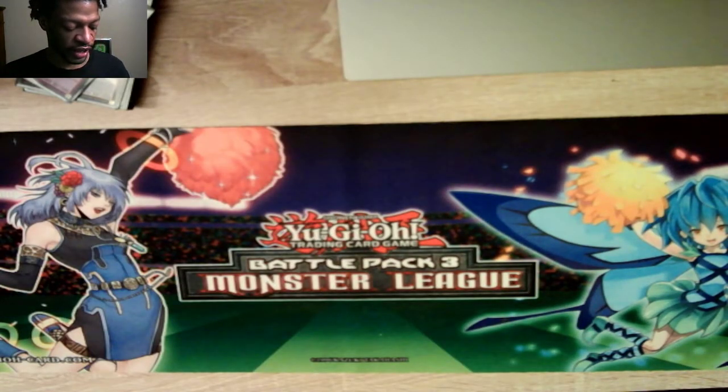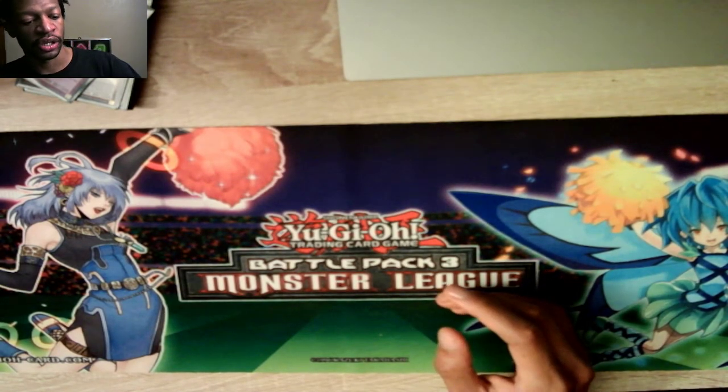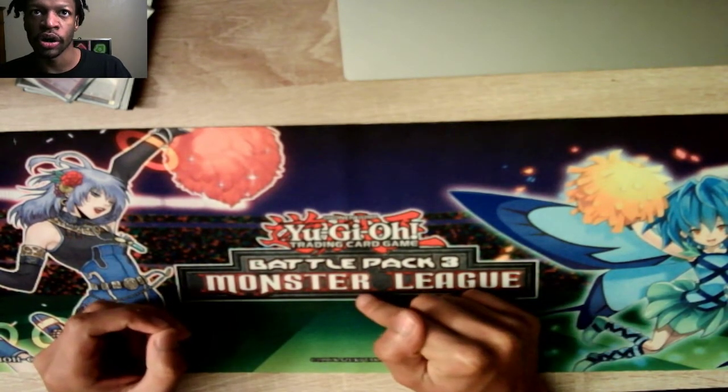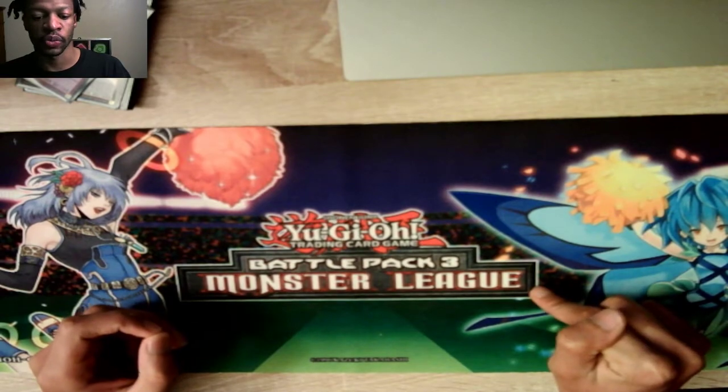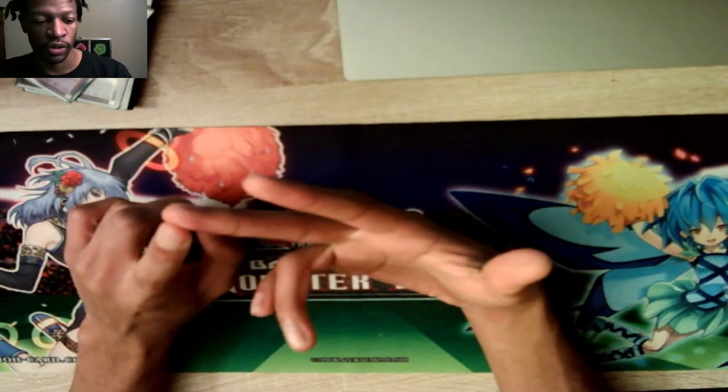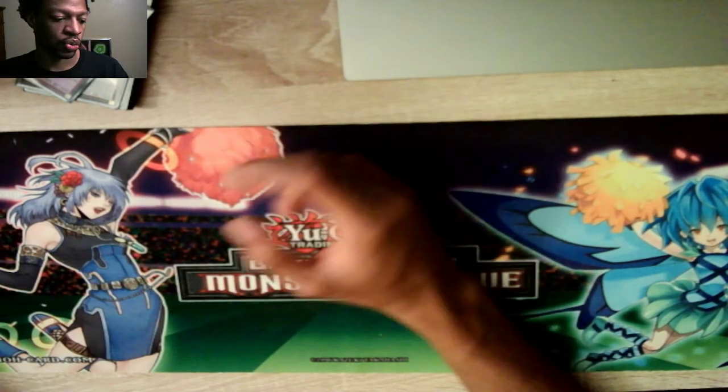Spirit Gates lets you retrieve continuous spells when Hammond is on the field, or when a level 10 monster's on the field. It also lets you discard one card to Special Summon a fiend monster with zero attack. Kepler has zero attack, Copernicus has zero attack — so that's really good synergy.